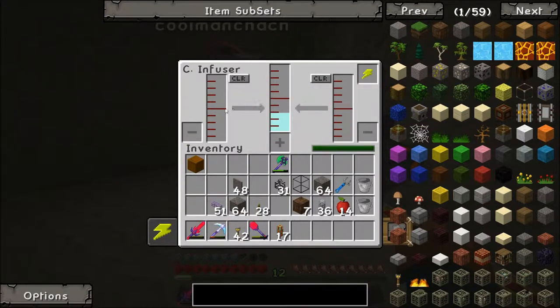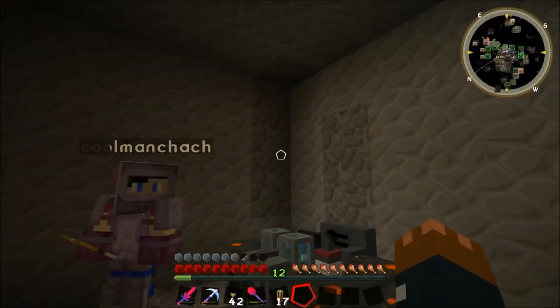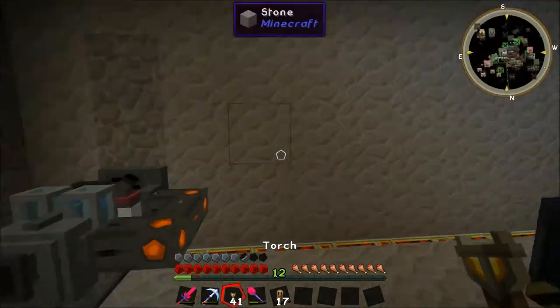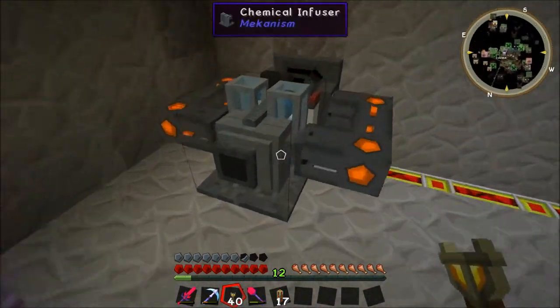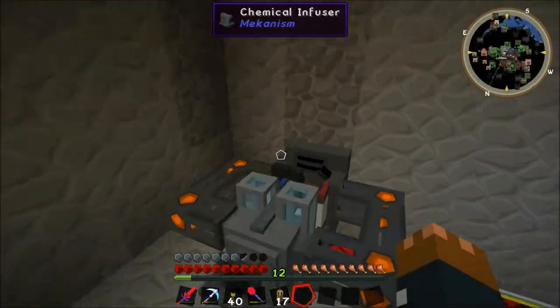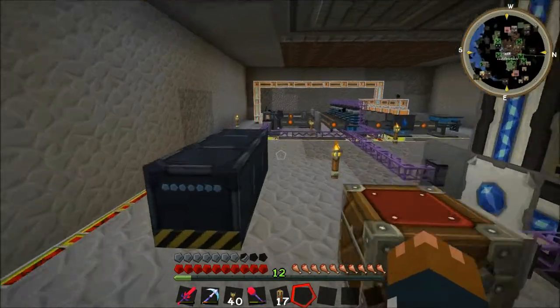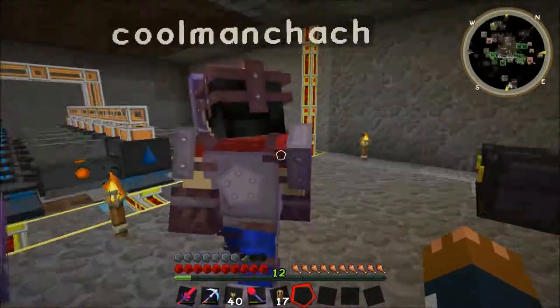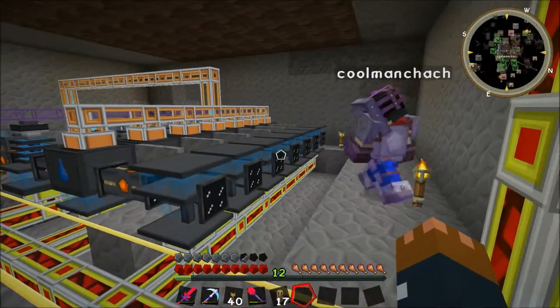Now we need hydrogen chloride — that's very important. It's actually nighttime so it doesn't look like anything's being produced right now, but we'll fix that later. This machine is very important in making hydrogen chloride, which we need for one of the machines. It is to do with the quintupling — it's a stage in the process.